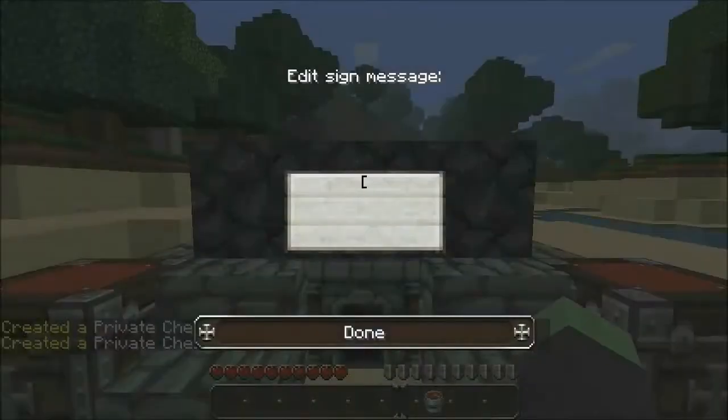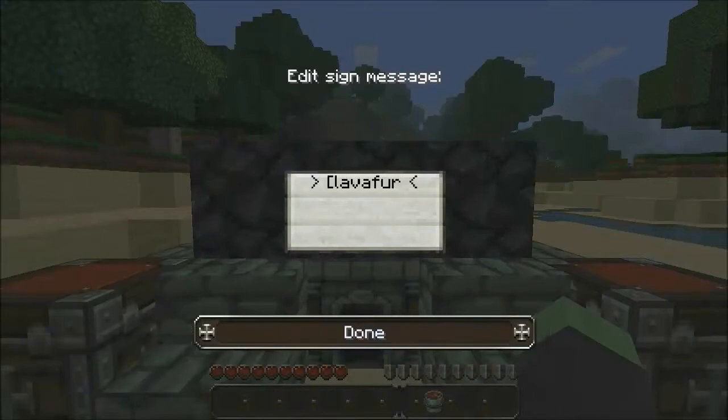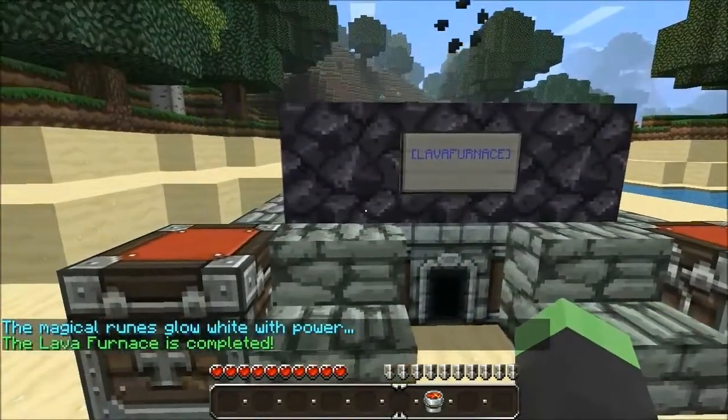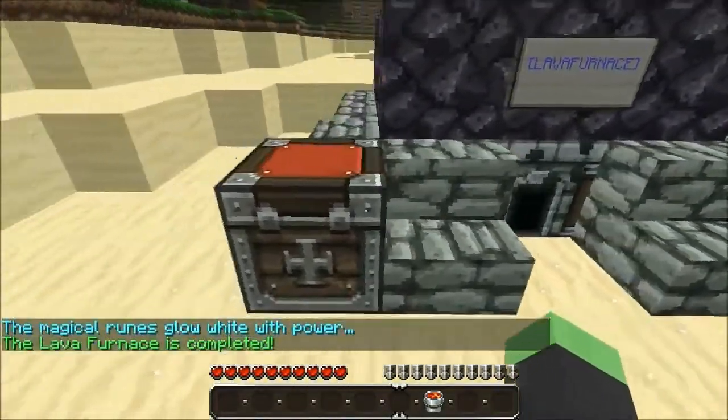On the sign you want to use these kinds of brackets and put 'lava furnace' with no space, and done. Lightning will then strike the furnace and it will be functional.